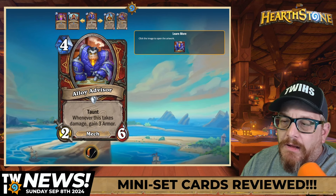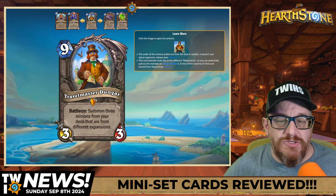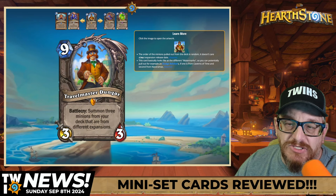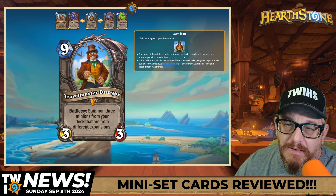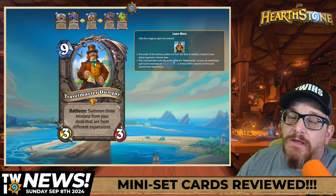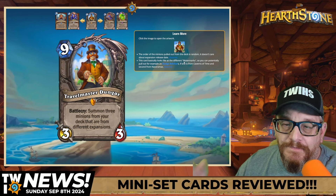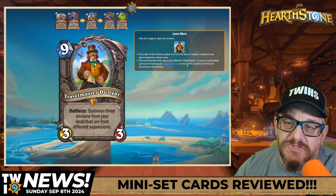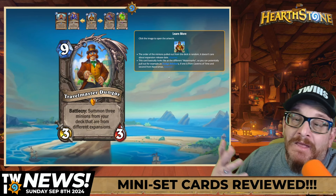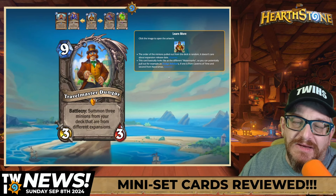Onto the neutrals. Nine mana Travel Master Dungar: summon three minions from your deck that are from different expansions. The order of minions pulled is random — it doesn't care about release date, it looks at different watermarks. So you could pull two Sledgebelters if one was from Caverns of Time and the second was from Naxxramas. There's going to be some broken stuff with this 100%.